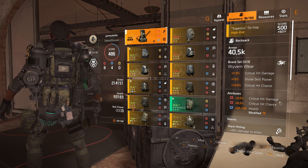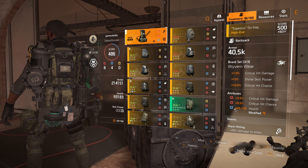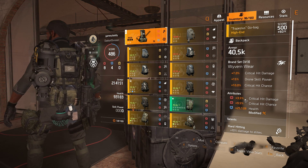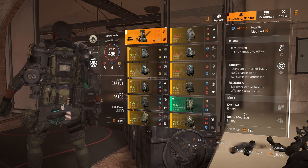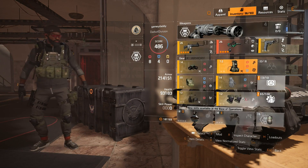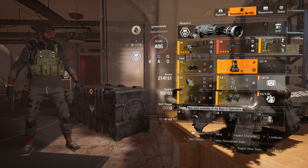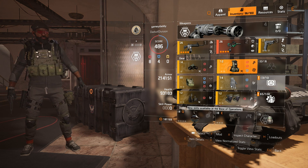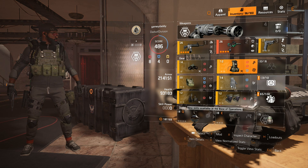What the developers did in Division 1 was make certain attributes show up as mods, so you weren't limited to them rolling on gear. They had major and minor attributes, and minor attributes were transferred into mods so you could use them to finish and min-max your build. They also added the recalibration station. These are things that can be done to get builds where they need to be. The developers are currently addressing the recalibration station inquiry from the community, and I think they need to prioritize that.